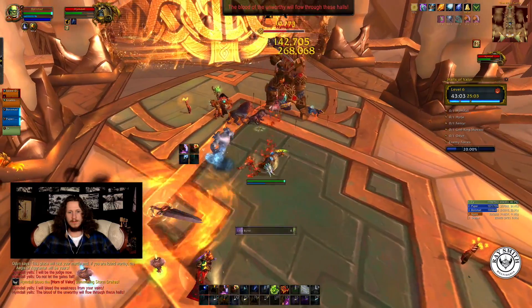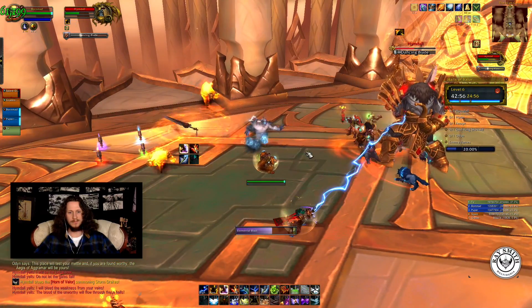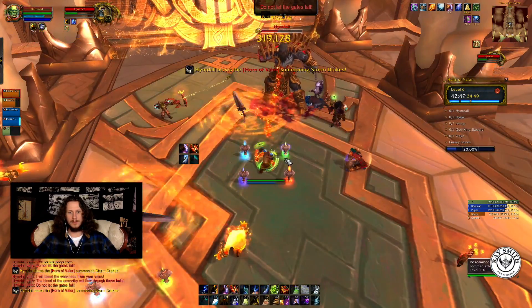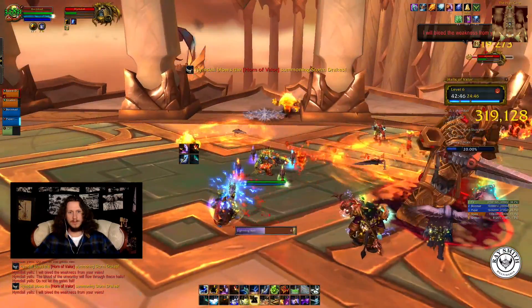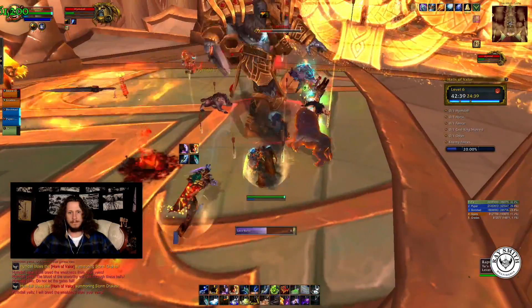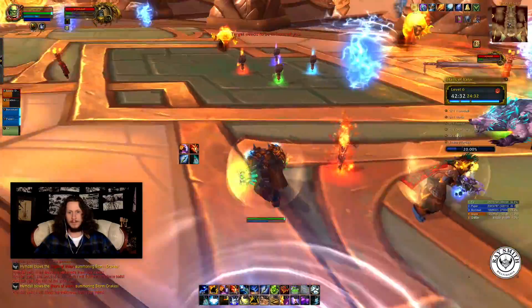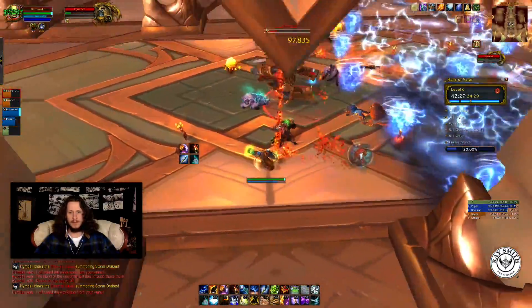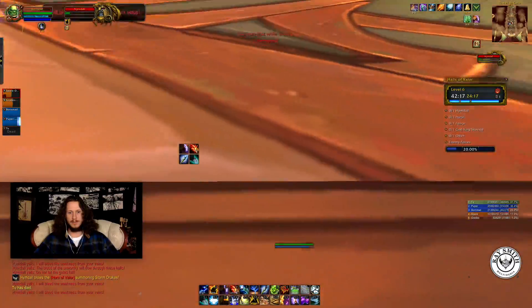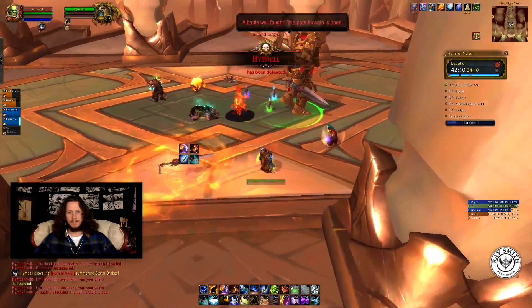There's a sword, and soon we'll get Drakes again. There's a blade right on top of everybody. Refresh my totems. It looks like the Drake's behind us, then there's going to be a Drake right on top, and then after that one there's going to be another Drake right on top of us, so I'm going to move. Basically all I gotta do is look out for tornadoes. My flame shock fell off — that sucks. Some lightning and he's down.